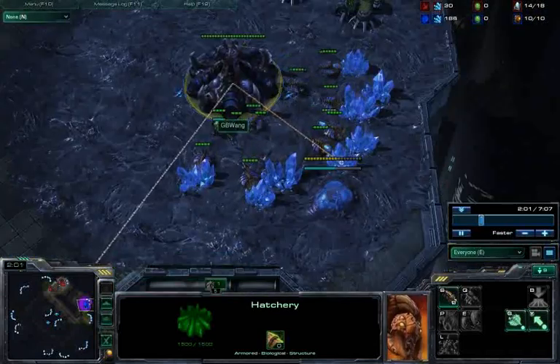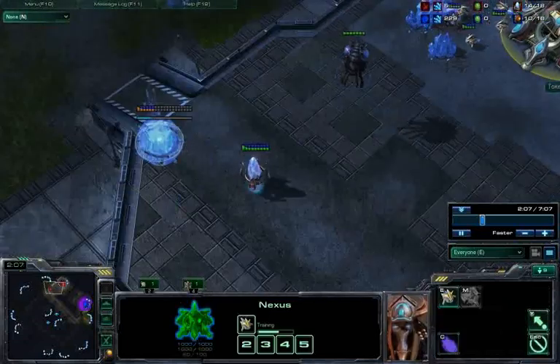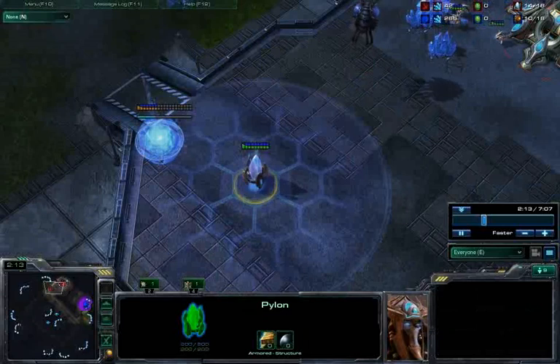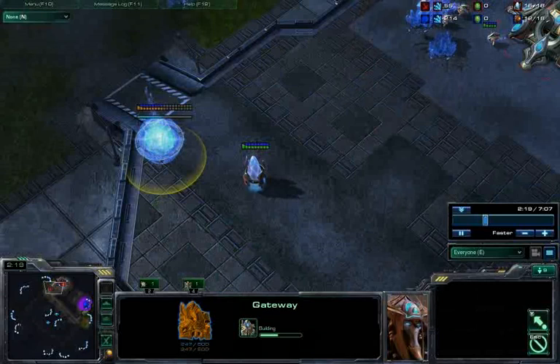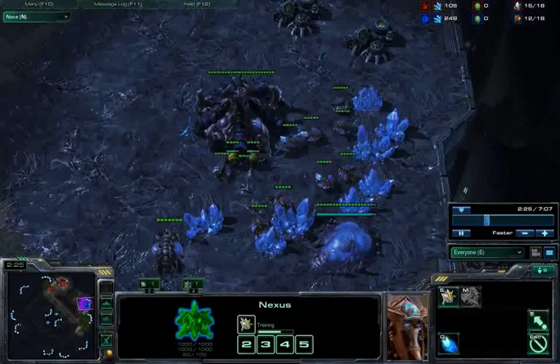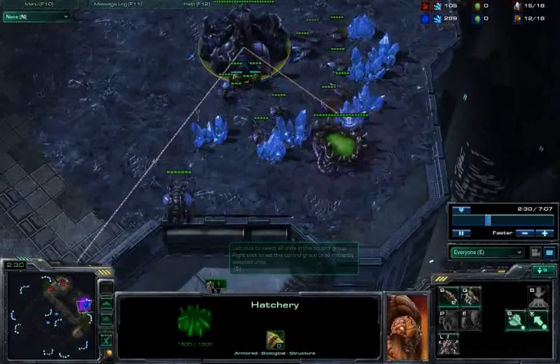If you look at the Protoss player, he's going to be walling off in a very similar way that most Protoss players do, where they put the pylon so its energy radius covers the ramp, and then they're going to put down a gateway and a cybernetics core. It's a little bit in contrast to the previous video, but this is pretty much what you should expect, and it'll show you how to get by it.